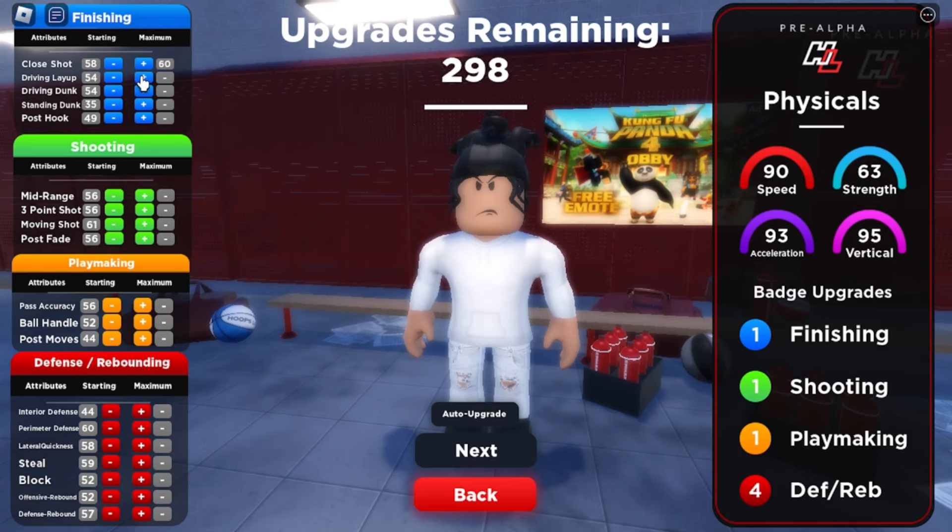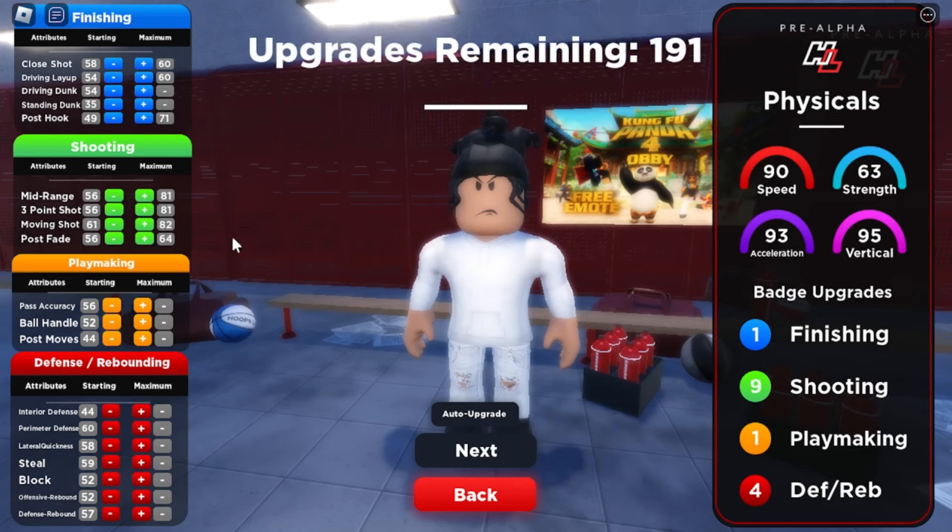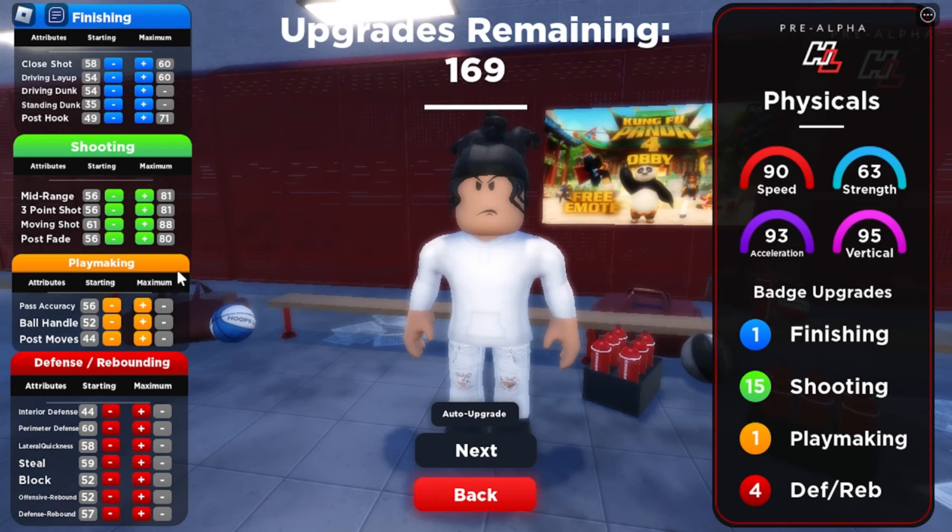You're going to want to put a 60 close shot, leave the driving layup at a 60, then max out the post hook, and leave everything else alone. Then go to shooting and upgrade absolutely everything — mid-range, three-pointer, moving shot, and post fade. All of these shooting stats are definitely going to be needed.